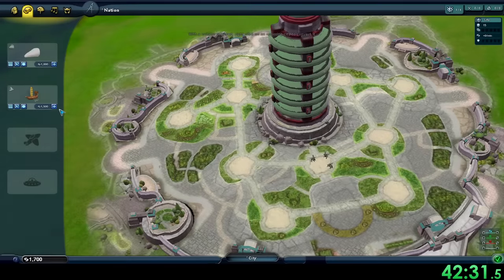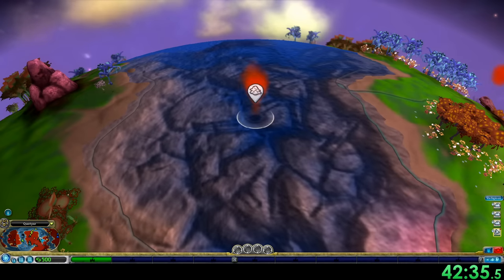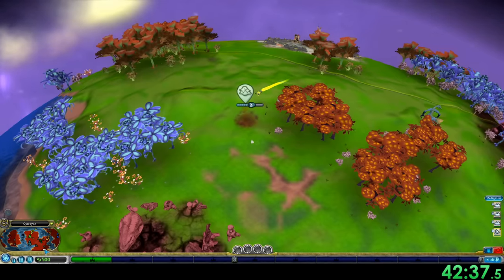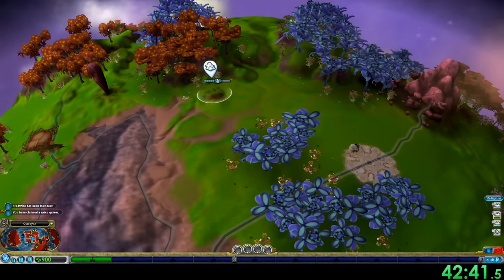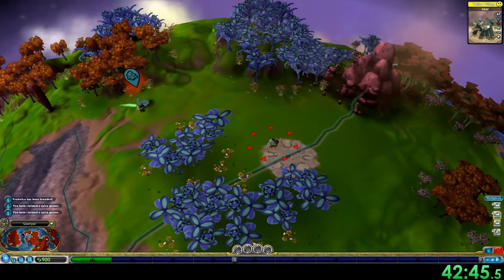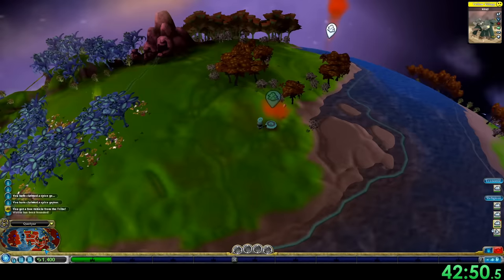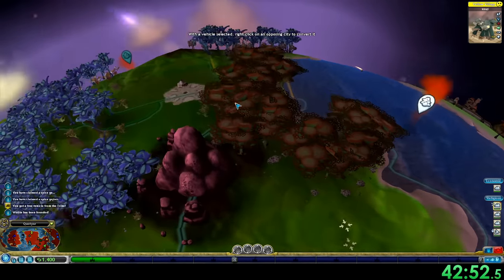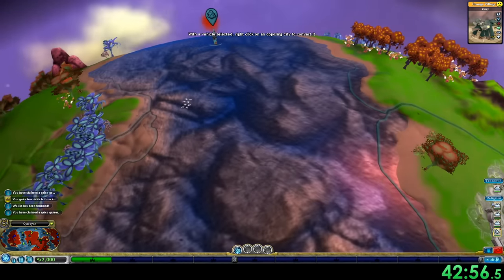You also see right there when we're selecting vehicles, the timer is also paused because that's also considered a load — done automatically. Since the game is not actually progressing during that time, nothing's actually happening, so it's just a load. And with some strategic tank placement and where to go, we actually managed to get all six land geysers.